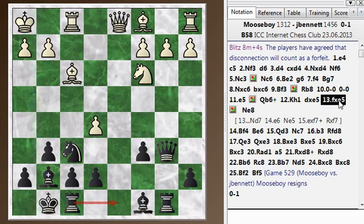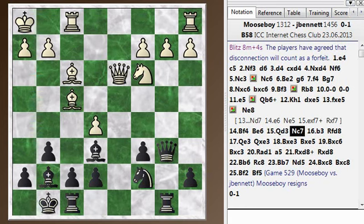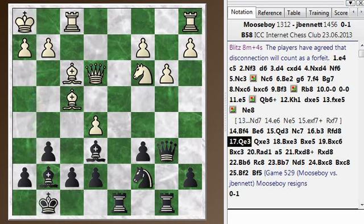Let's go back to the game. After f-takes-e5, I move my knight to e8 and he develops to f4. I block that pawn with my bishop because I didn't want him moving this pawn with a discovered attack against my rook. He plays queen d3 and I went knight c7, getting my knight into the game. The computer thought knight c7 would have been better previously — if I play that I don't even have to play bishop e6. So b3, rook fd8 hitting the queen, queen to e3. And now queen e3 is a real mistake — it probably gives the game to black. Maybe black is slightly preferred but the material is even; the advantage is not all that great. But bishop e3 is a big mistake.